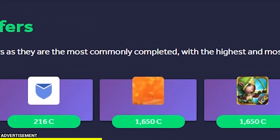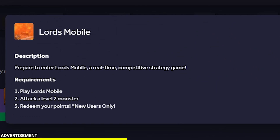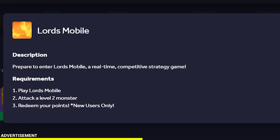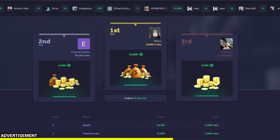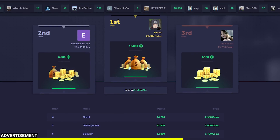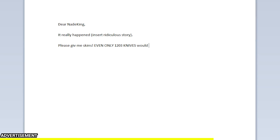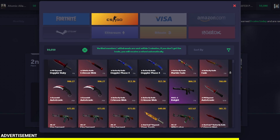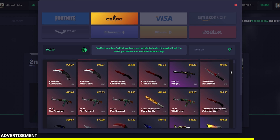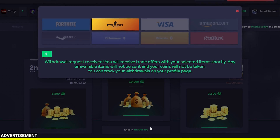At the top of the list, all users have 9 featured offers that are most commonly completed and have reliable payouts — for example, play Lords Mobile, attack a level 2 monster and redeem over 1000 coins. There's also a leaderboard where you can get up to $10 per day. No trade holds, just top-notch skins with speedy delivery. If you think this is more effective than begging YouTubers for skins, grind here and withdraw — link in the description.